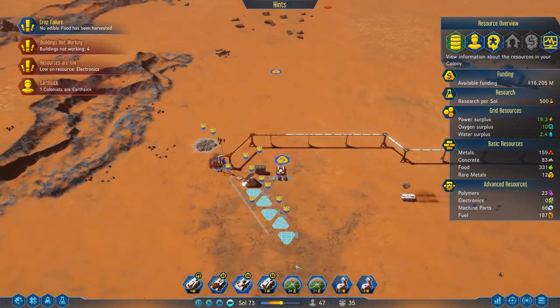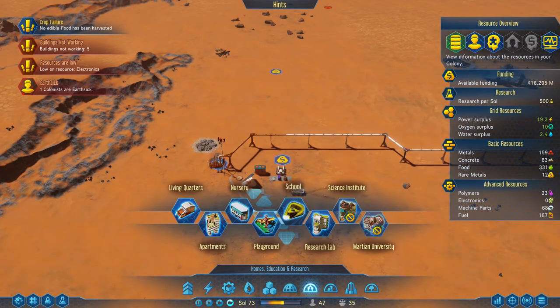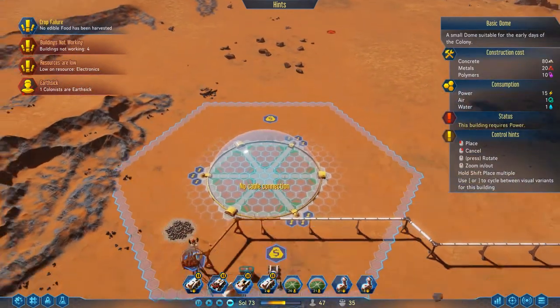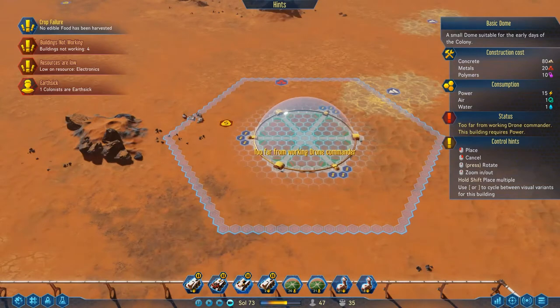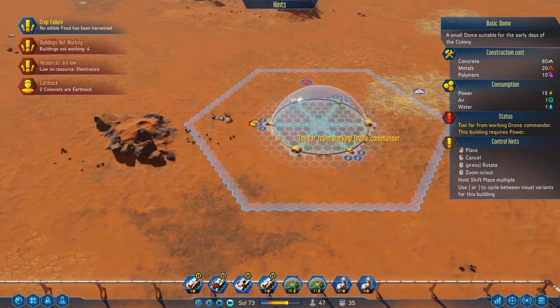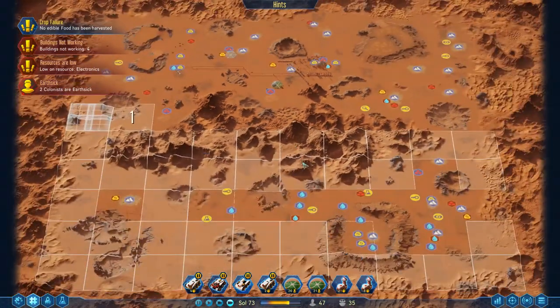Now the next thing I need to do is start thinking about where we're going to put a next dome. I know — crazy, already thinking about more domes. I don't know whether we're going to have the geologists and engineers to be able to deal with this, but we'll soon find out. This is not where I want to be putting it — I really want to build this one over here. That's what I really, really want.